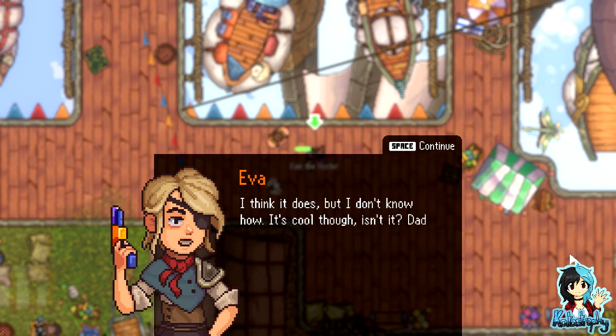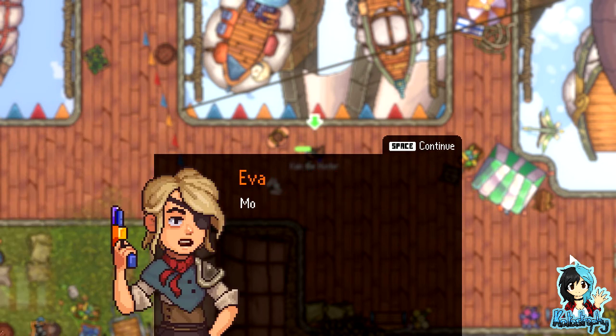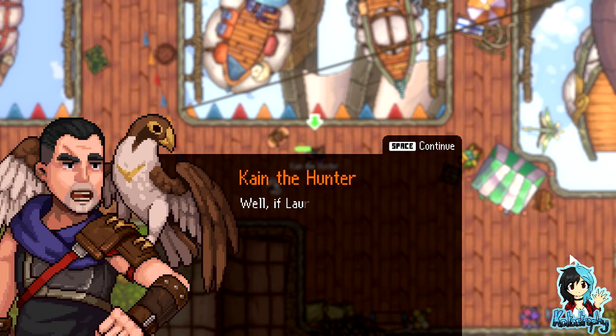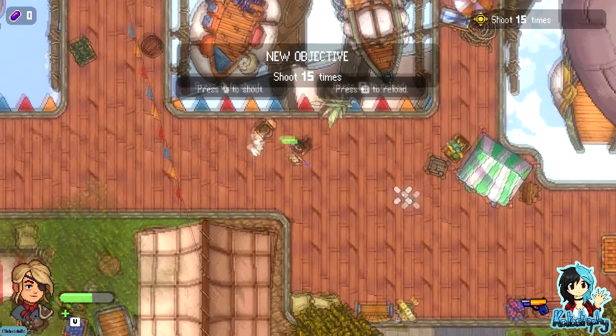'Does your pistol not shoot?' 'I think it does but I don't know how.' 'It's cool though, isn't it? Dad gave it to me. Uncle Kane, teach me what to do with it.' 'Since when have I been uncle?' 'Mom told me to call you uncle, now since you've become the chief hunter.' 'Well, if Lauren said so. A normal pistol — just take aim and pull the trigger smoothly. Try it.' Is there a target for me to shoot?